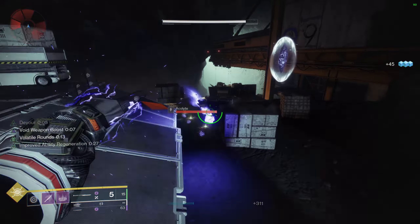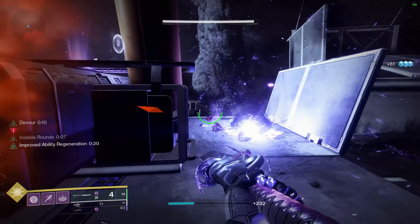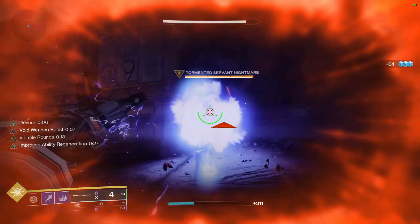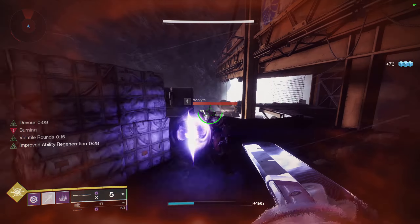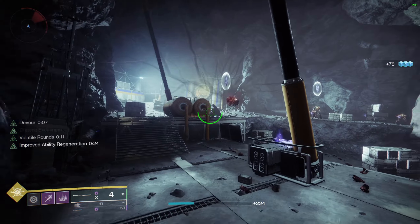I also really like to run Font of Wisdom somewhere on the build. Every time we pick up a well we get a boost to our intellect, and because we'll be picking them up non-stop that's almost like a permanent intellect boost. You could probably get your super back quicker with zero intellect running Ashes to Assets and Font of Wisdom than you would running a 100 intellect build — those two mods alone literally cover the entire super aspect of this build.